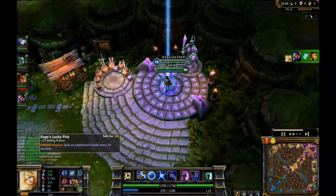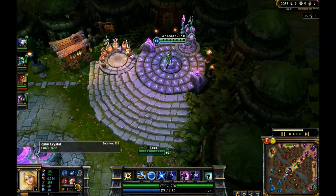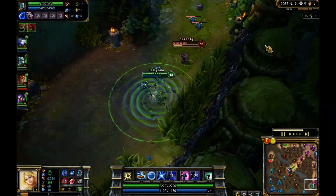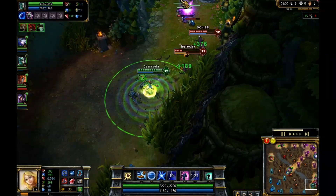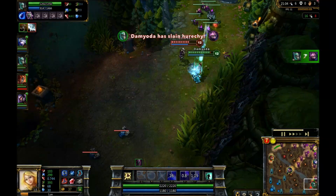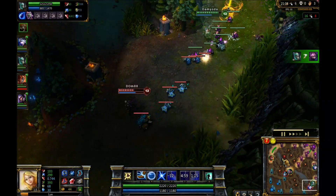Kage's Lucky Pick is giving me a lot of gold — I have over a thousand. I should start building some defensive items because I don't want to be killed. Fiddlesticks is landing his ultimate — Karthus taking the drain — going to take down Kennen pretty easily, silencing Ash while she runs away in fear.